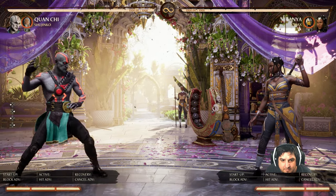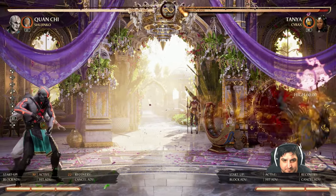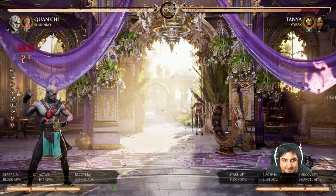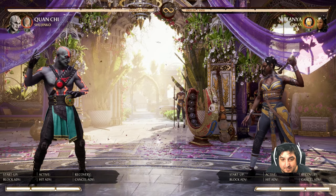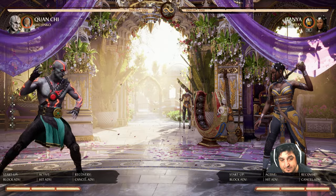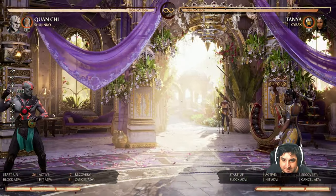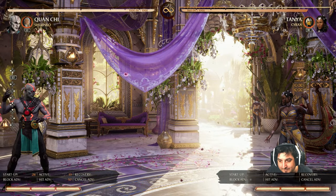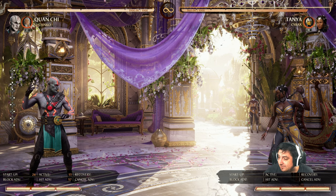So Tanya — not a whole lot changed with Tanya. There's a little bit less recovery on that move, so Quan Chi can actually connect his standing three afterwards since it does knock down. Shujinko does go forward a little bit more when you do the spin, so this kind of causes it to go full screen, whereas it could whiff before every once in a while. Now that's kind of just guaranteed to work.